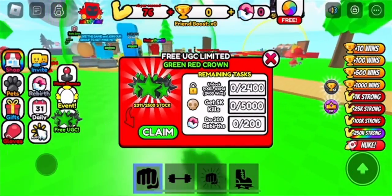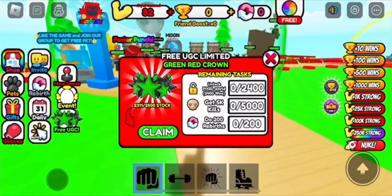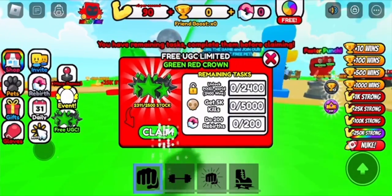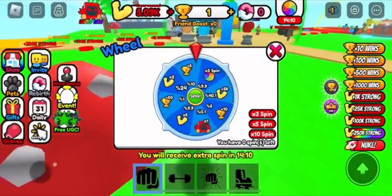There's still a lot of stock left. As you can see, there is so much — 2,500. You have to get 2,400 — oh my god, that's so much — get 5 kills, and then 200 rebirths. I'ma pass.